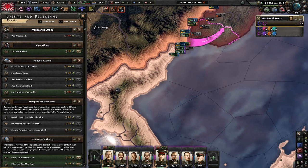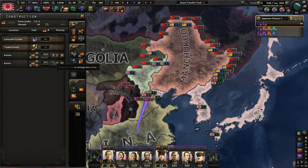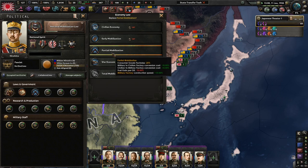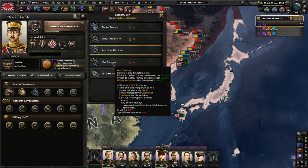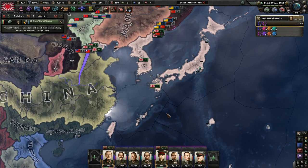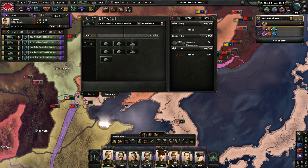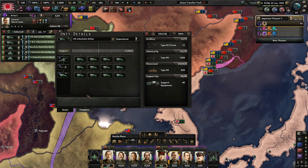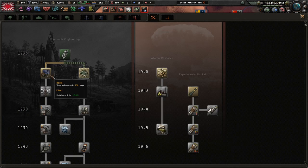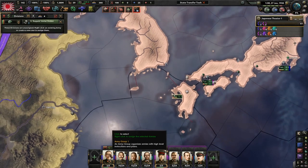We'll test the Soviets once we get more political power — I don't want to test them just yet. Japan does not start off that strong. 58 factories — not bad. We're already on partial mobilization; going to war economy gives us 10% more fuel gain per oil, which would be nice since I'm already buying more fuel. We have some motorized and tanks but the tanks aren't very good. Let's get radio first — reinforce rate is pretty good to get.